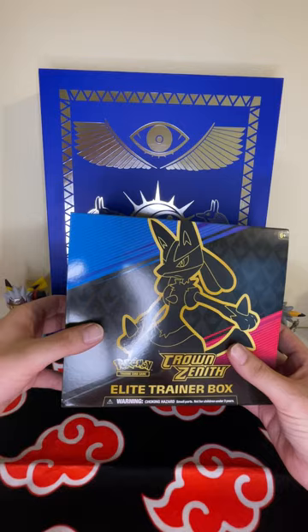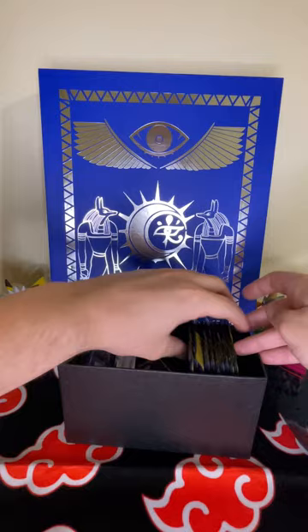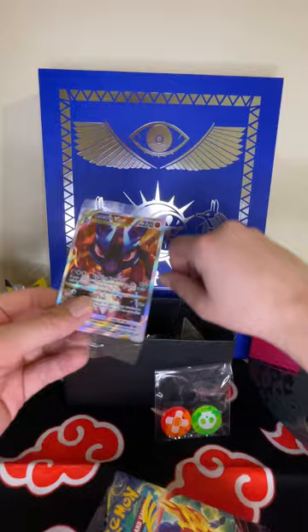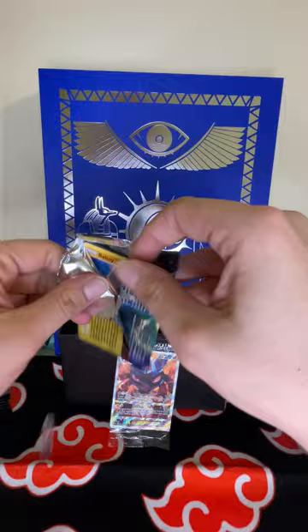Coming at you today with the Crowns Excel Elite Trainer Box. Already took the liberty of unwrapping it to save us a little bit of time. Let's open this bad boy up — I think this one you get 10 packs, which is a good amount for us to open here. We got some counters and our promo: Escavalier, very nice. So we got 10 packs, let's see if we can pull something from this trainer gallery. Any gold cards would be cool.